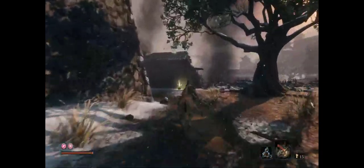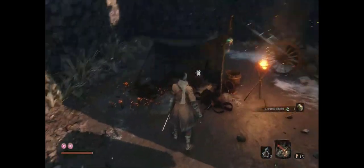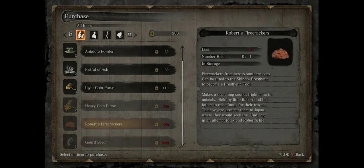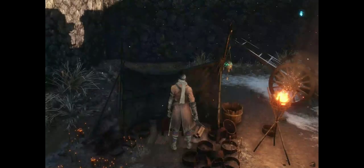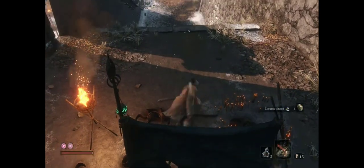You definitely want to go over here and talk to this guy. This vendor is going to have some good loot for you. I'm going to come back with some more cash and get the Gourd Seed. This is also another opportunity to get those firecrackers, and this guy sells more coin purses too. So definitely go back there and get that Gourd Seed.